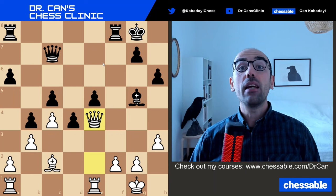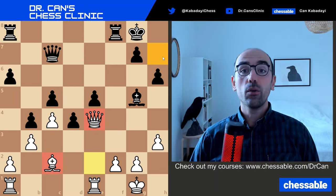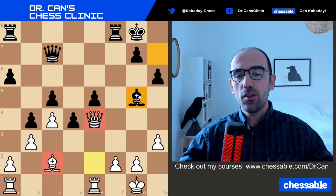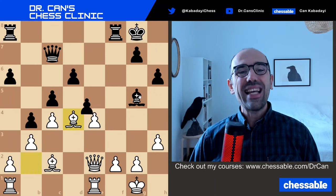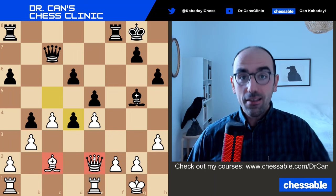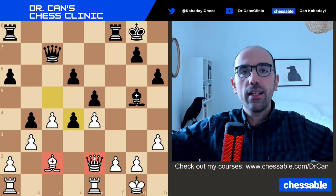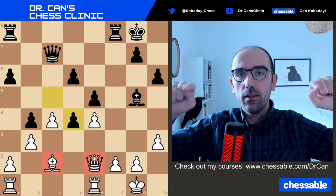Opposite color bishops favor the attacker in the middlegame. Why? Because this battery will attack the light squares, but the Black bishop cannot cover those light squares. So White already has a big advantage. That's exactly why c×d4 was much better for Black — how can that bishop and queen coordinate after e×d4? It's impossible. I want you to have deeper processing; ask the 'why' question and go deeper, because that's where real learning takes place.